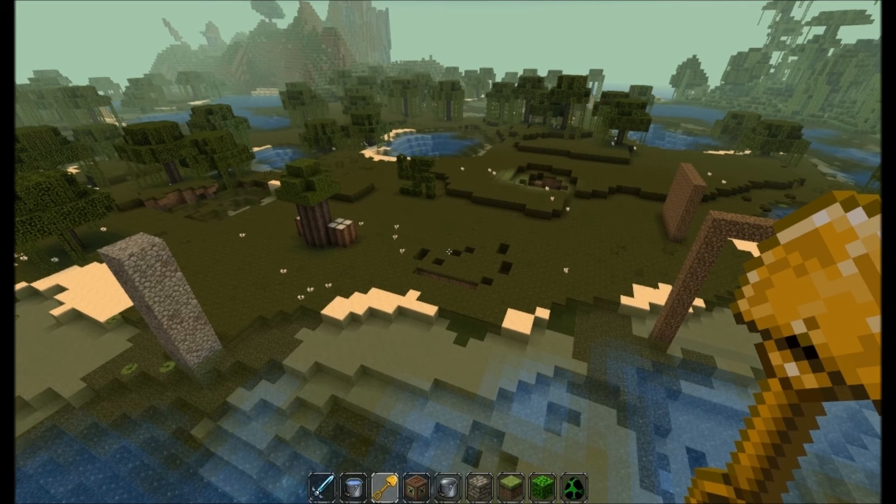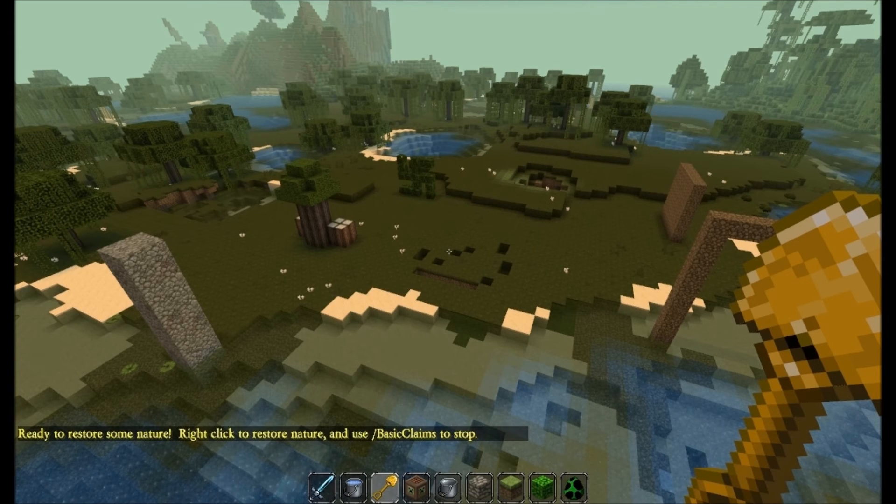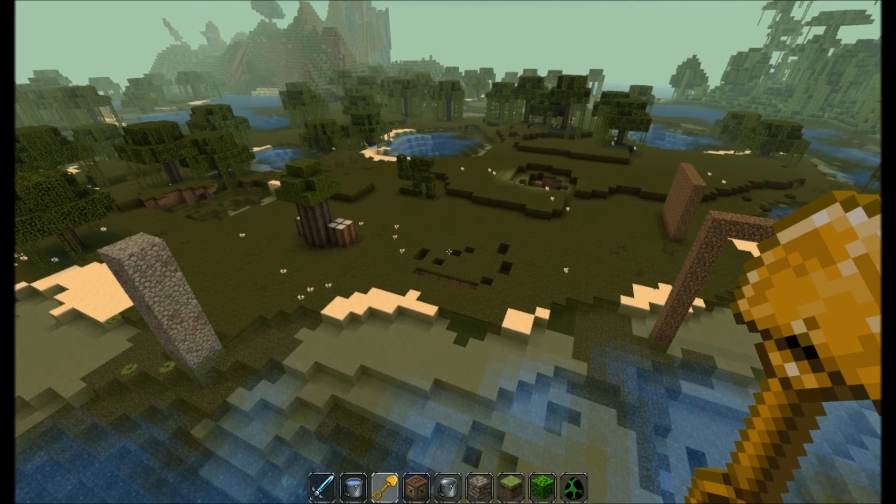So here's how RestoreNature works. All I have to do is get out my golden shovel, type RestoreNature, and then right-click on what I don't like. No million slash commands with five parameters each, no investigations to see which players changed which blocks and when. None of that. You don't like it? Right-click it. Simple.